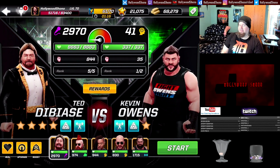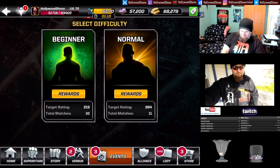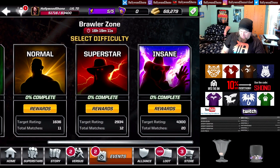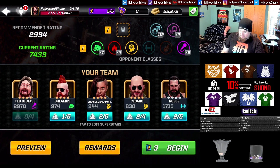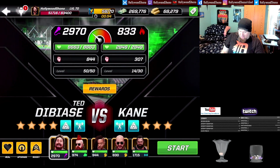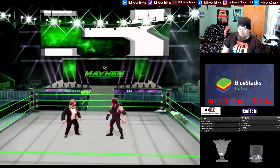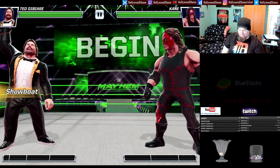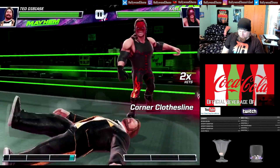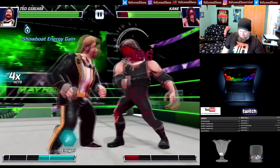We don't one-shot, so we can actually kick out — and we fail the pin on purpose. Now watch this injure: 376 damage per second. That's a long injure. If you connect on a signature move, you're basically going to eradicate your opponent with one signature — and that's not covering all the other stuff Ted DiBiase is capable of doing. We wipe out Kane quite easily. That injure with Foreign Legionnaire is legit — you definitely want to have that on your team.